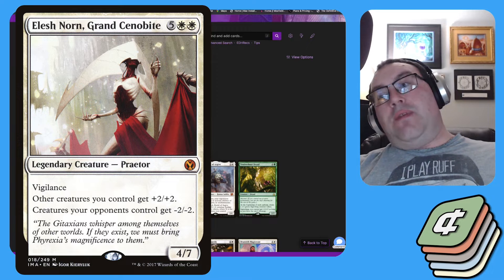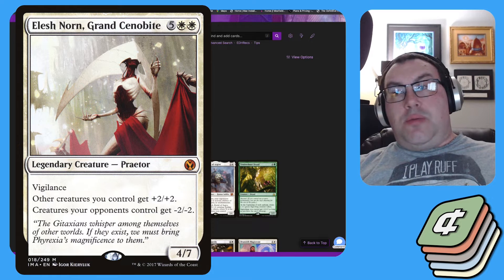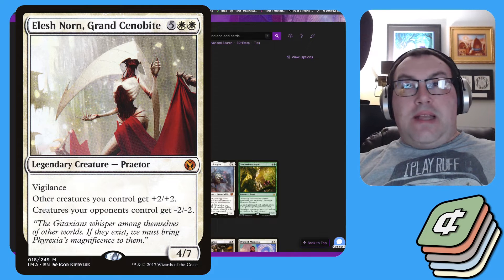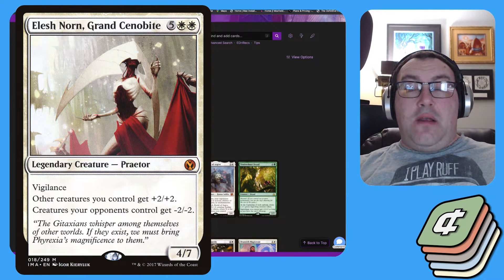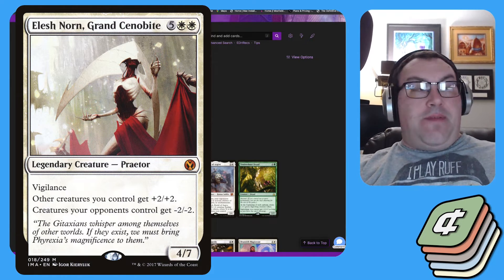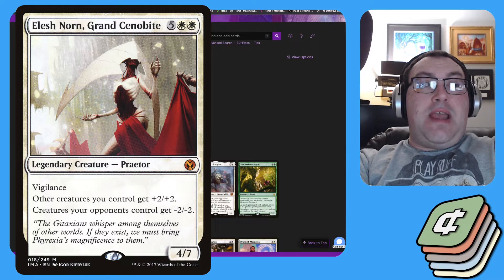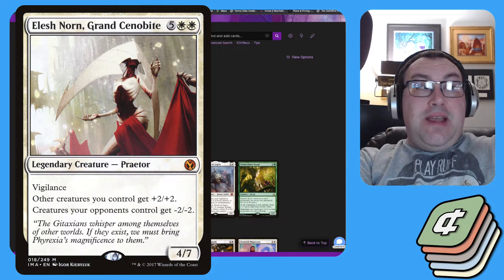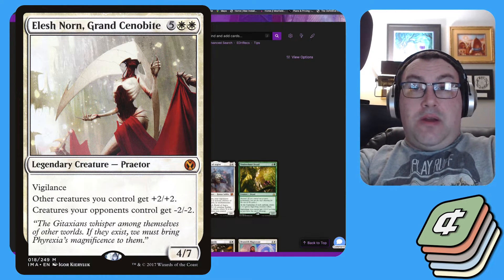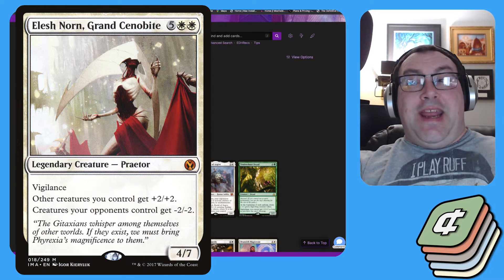Elesh Norn, Grand Cenobite is a 4/7 with vigilance for two white and five colorless. Other creatures you control get +2/+2, and creatures your opponents control get -2/-2 — that's a four power and four toughness swing on every creature on the board besides Elesh Norn. That adds up very fast, especially when you start stacking those bonuses with Jet Mirror.